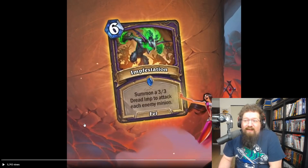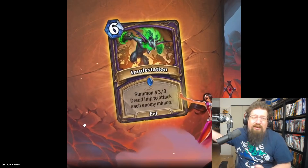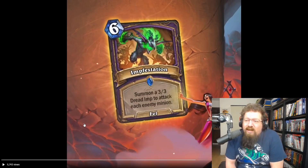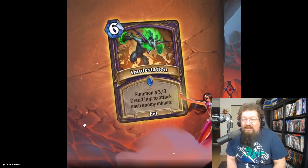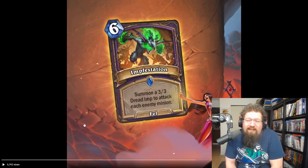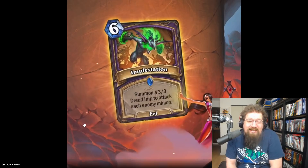We have a new Warlock spell — Infestation, six mana fell spell. You summon a three-three that attacks each enemy minion, which can help get your imp-summoning achievements done. Warlock doesn't really lack good AoE and clears, but if the meta has a lot of tokens on board, you play this, kill their board, and end up with a board full of imps — that's pretty solid. There are ways to cheat it out and copy it. I'll give it a three in standard and a two in wild.